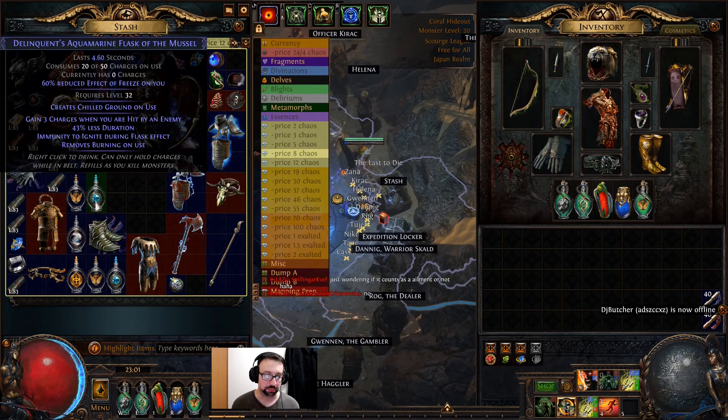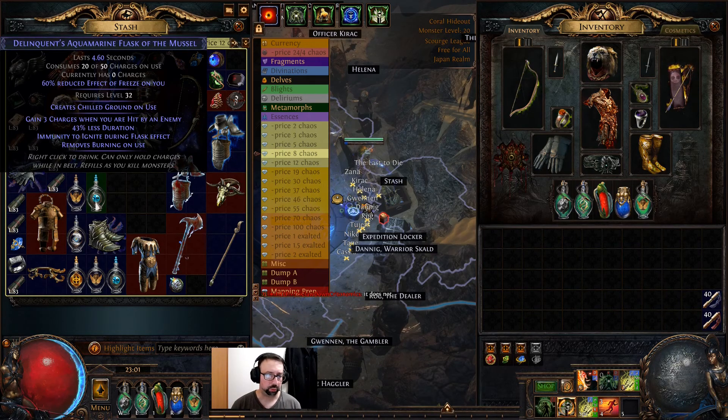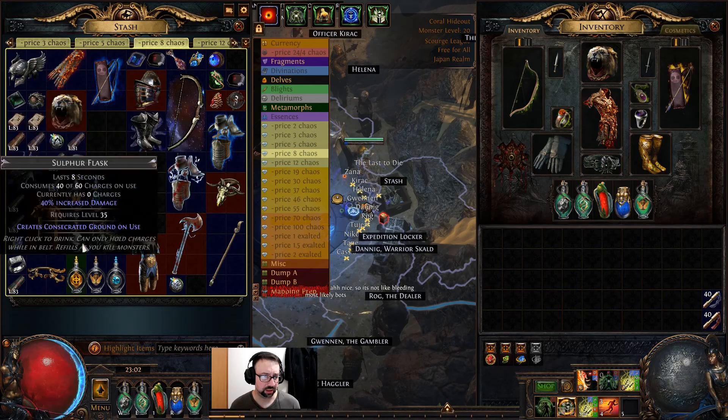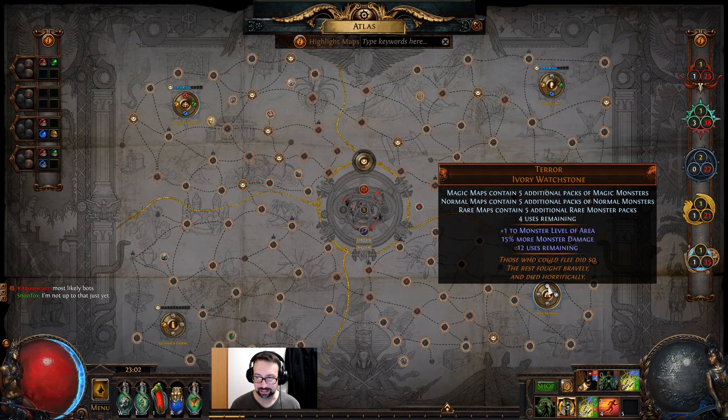That doesn't even make sense to me — I must be missing something about crafting flasks. A lot of people keep buying my flasks at 8 to 12, sometimes upwards of 15 chaos a piece depending on the flask. Diamond Flask for some reason sells for like 15c at 86-plus — no idea why. Quicksilver doesn't sell as much, but many sell for around 8c each. I usually get two or three 86-plus utility flasks per map. Every item that drops in my maps is 85, 86, or 87.